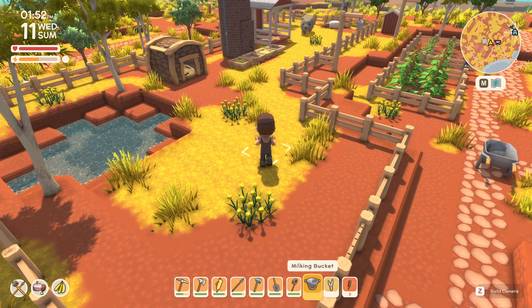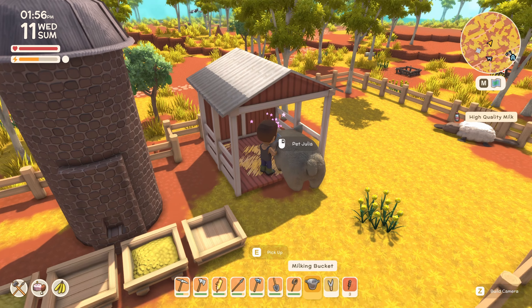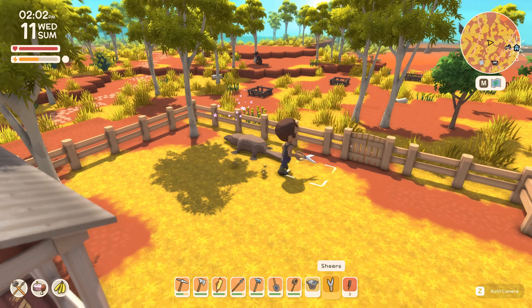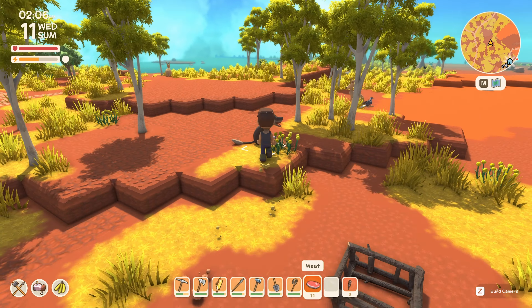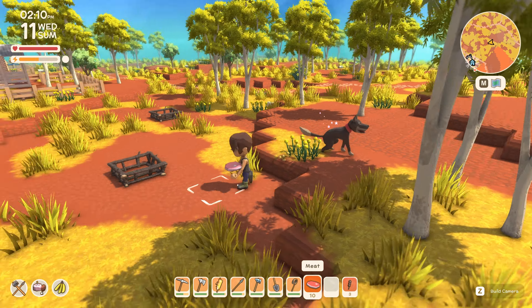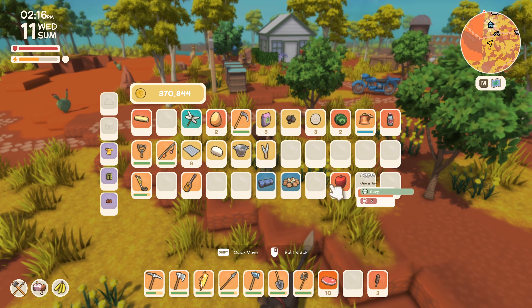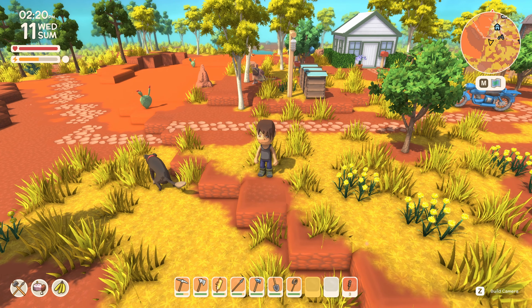Speaking of surprises, we still haven't tried that hang glider yet either. I'm not entirely sure if we'll get to do that today because I'm keen on sorting out the chook situation. Let's deal with the animals. I might very quickly feed Spike as well. There we go — okay, he's not interested. Maybe we have to pet him before he actually decides to eat anything. Does he eat more than once a day? Don't think so.